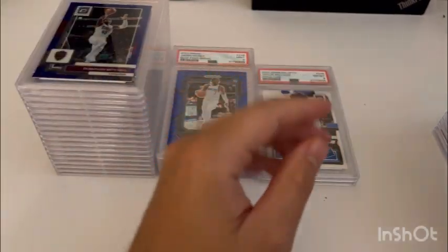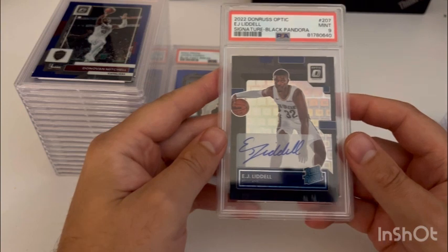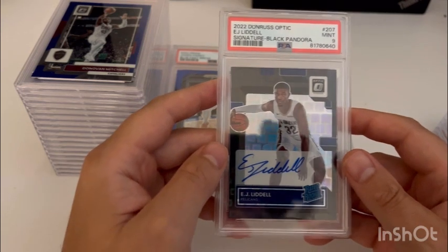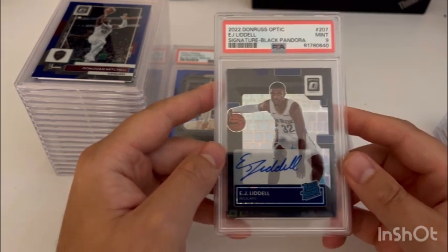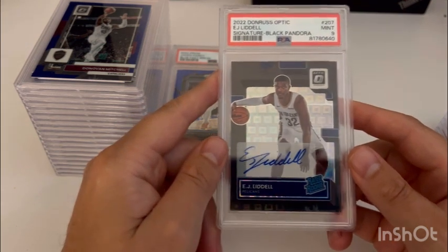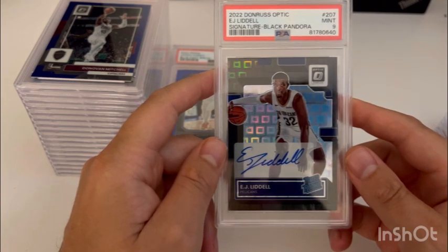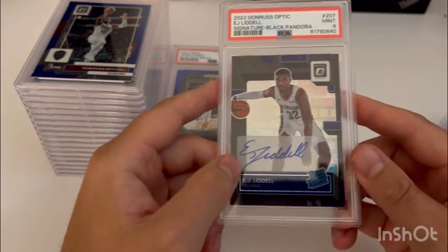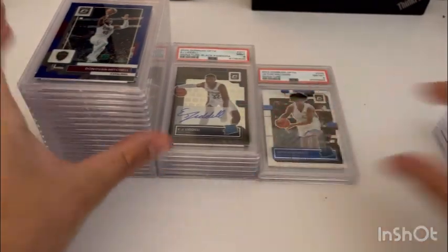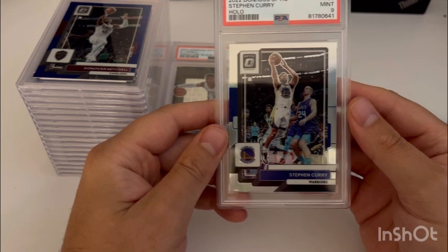This next card I hit out of a boom box, which was pretty rare since I only got one pack of Optic in that boom box. I ended up having a black Pandora auto rookie auto in it — you'd jump for joy in most instances — but unfortunately it was EJ Liddell. I don't know much about whether he'll be in the rotation, but those black Pandora on-card autos out of Optic just look so nice. He's got a really nice signature too. Unfortunately got the nine, but that'll go to a good Pelicans collector.